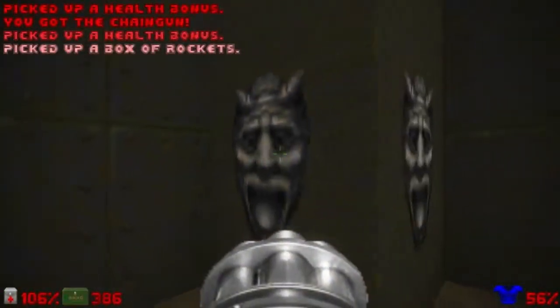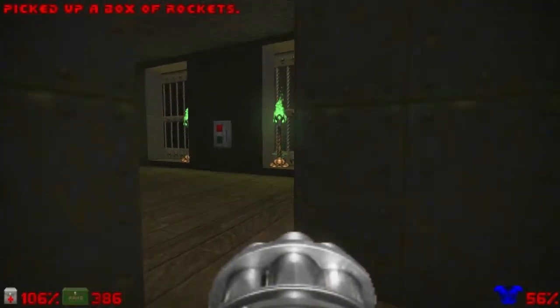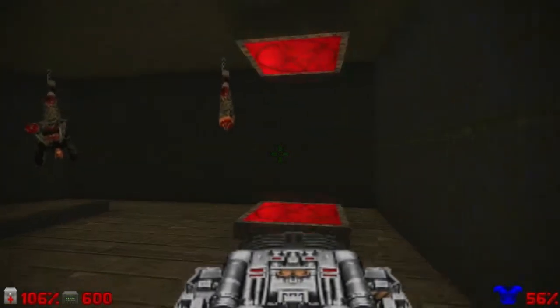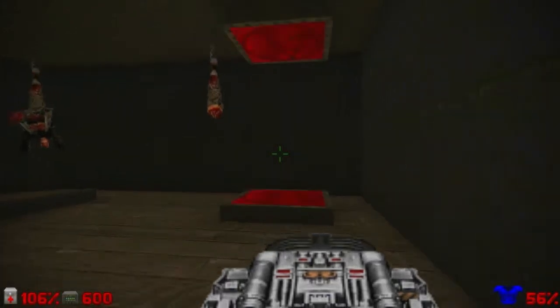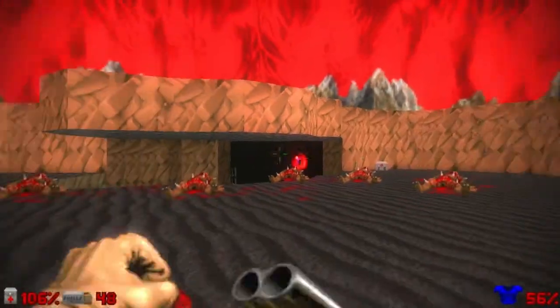Got the goodies — the rockets. If you want to go back to the start, that's your chance. But where you want to go is through this teleporter, and for this part I like to have the BFG ready, because this part has a lot of enemies. Just fire a BFG shot to kill all of these guys if you're lucky enough.